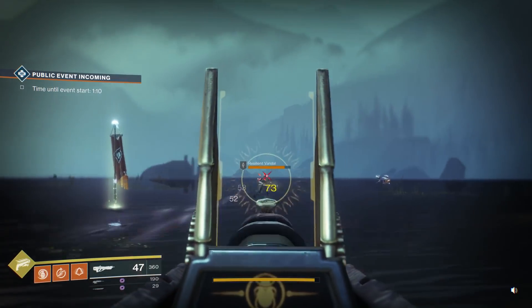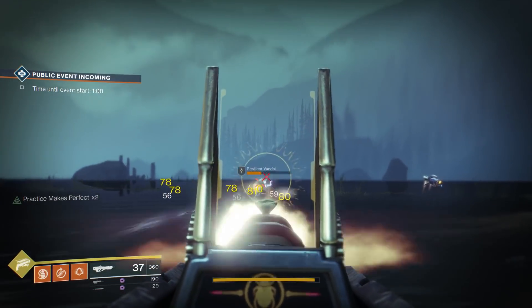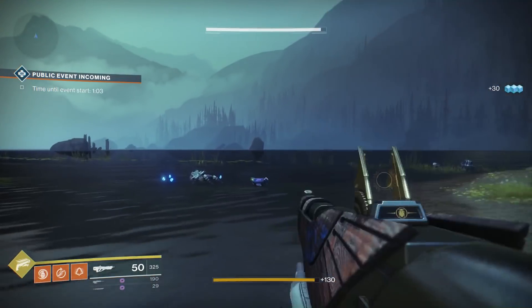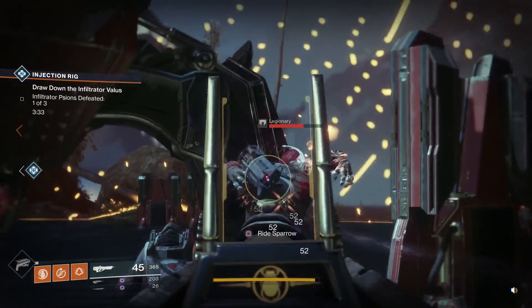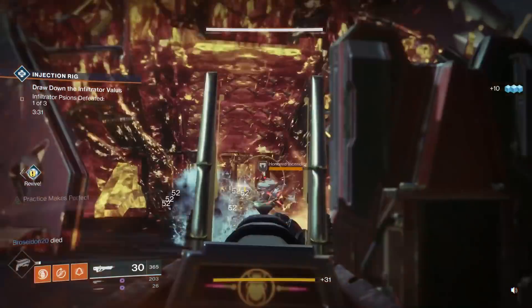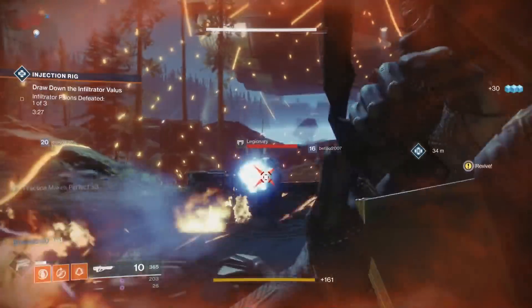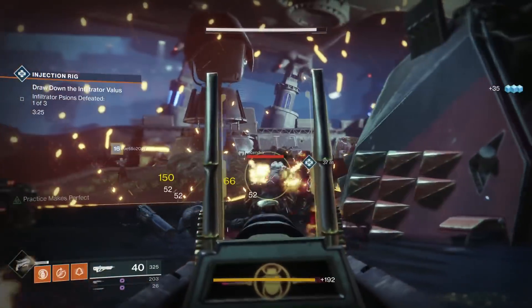The Last Stand perk is also a carryover from the Trials weapons of Destiny 1. If it procs on you in PvE, something is probably horribly wrong. In PvP, though, it can proc during a normal game if everyone on your team happens to be dead. So depending on the game mode, it can be a lasting benefit until the end of the round, or just a nice boost until your teammates respawn.